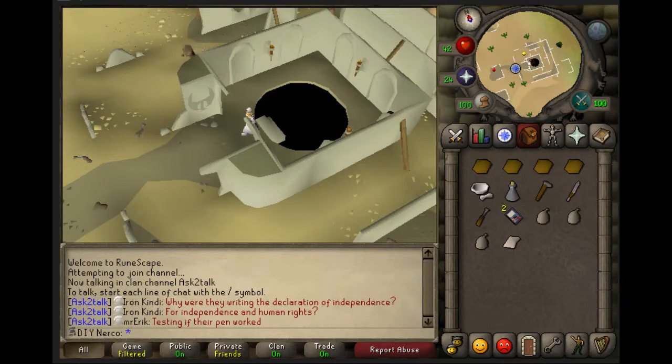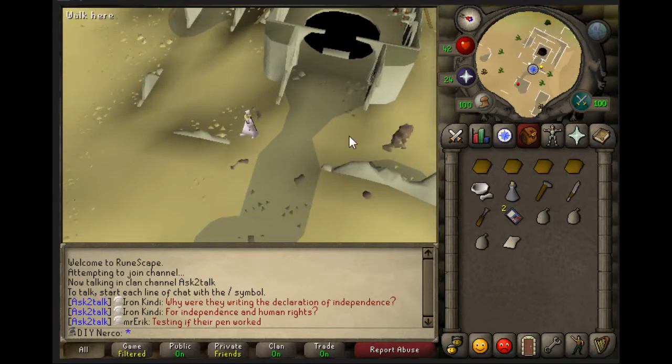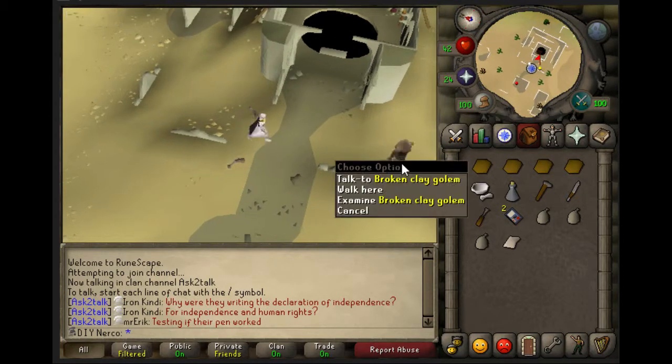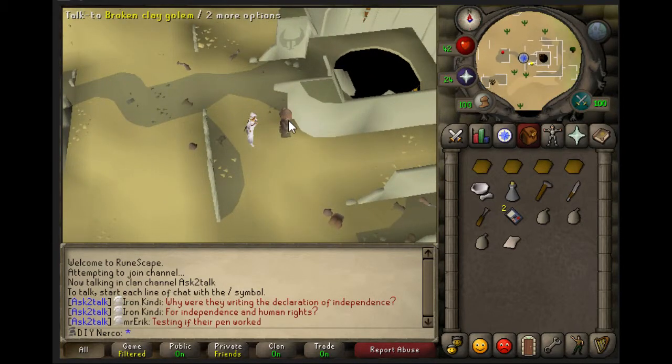Hello everyone, Nerdcore here, and today I'll be doing the Golem quest, which I need to do for the Shadow of the Storm. We can start by talking to the Golem, which is here, and you can get here by going east out of Shanty.